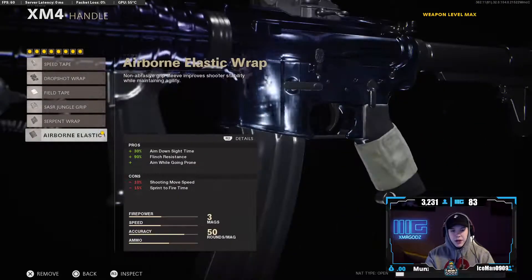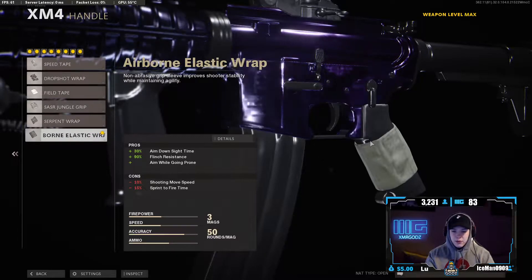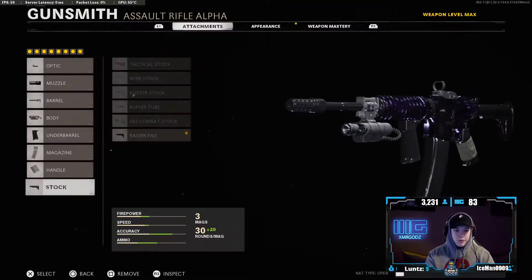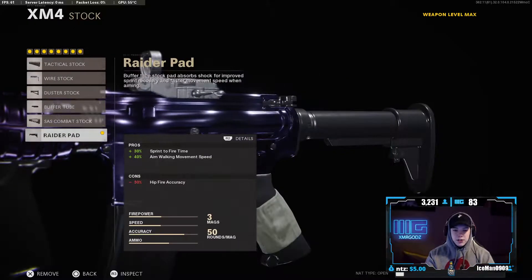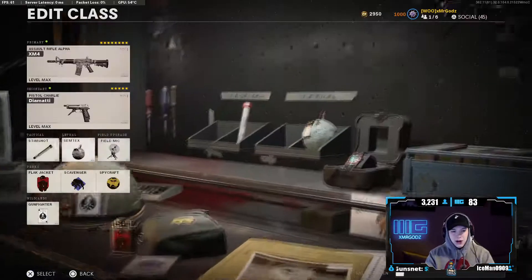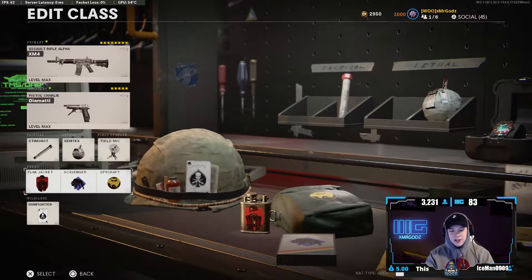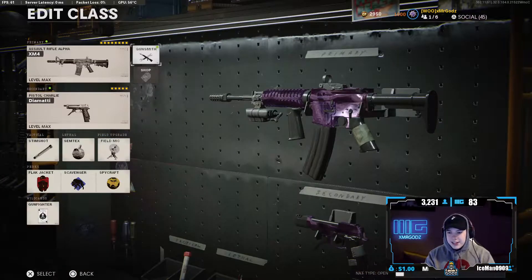Definitely put the airborne elastic wrap — that's classic on every single class setup — for ADS speed increased by 30%, and you can also aim going prone, meaning drop shot. We got the raider stock for aiming walking movement speed. After that, we got the semtex, field mic, and perks: flak jacket, scavenger, and spycraft.